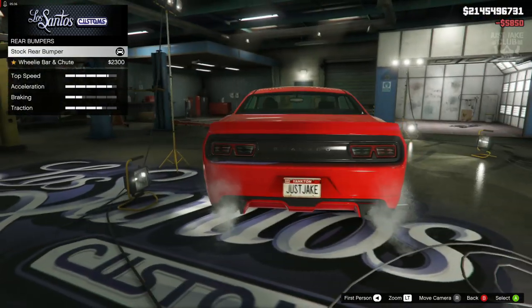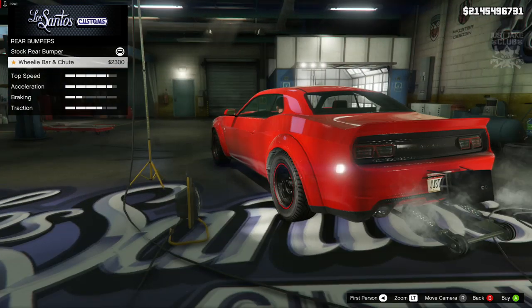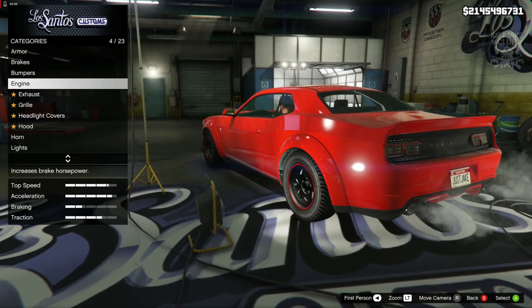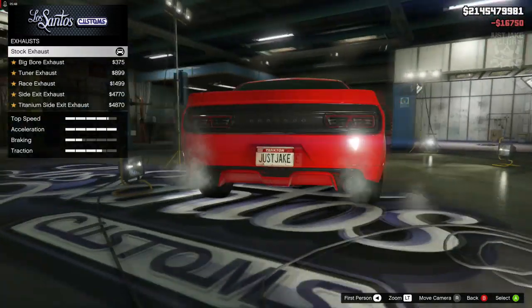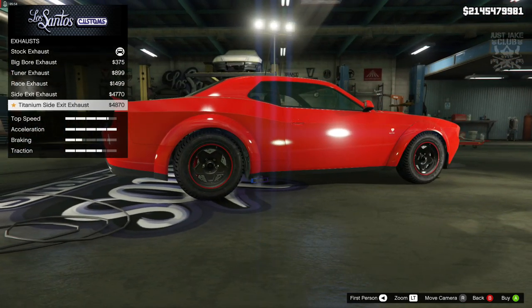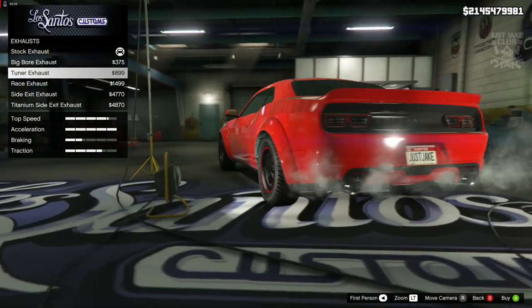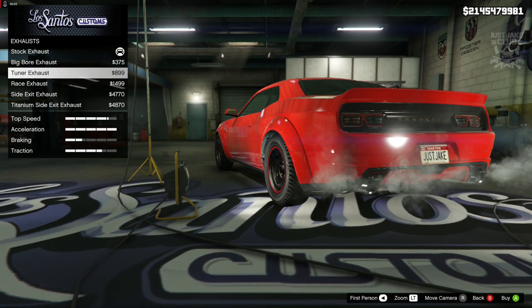For the rear bumper we've only got one option and that is a wheelie bar, and the parachute — I don't think we'll be having that, it looks a bit funky. We're going to upgrade the engine to level 4. For the exhausts we've got the big bores, tuna, race, side exit, and the titanium side exit.